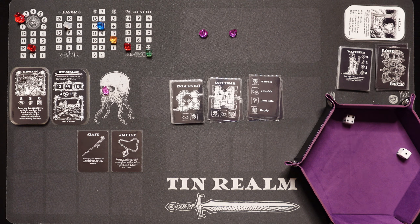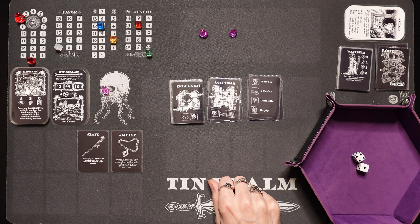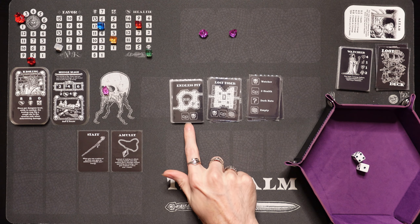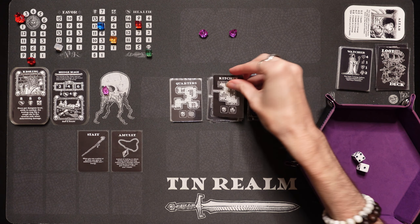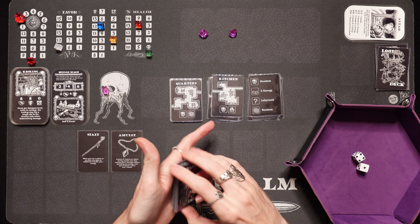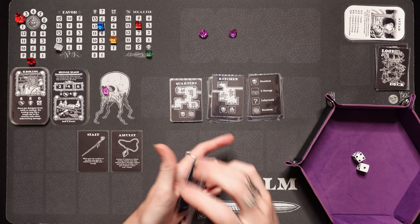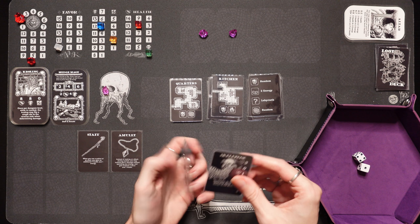There's also a trap — a 2 health trap — we go down to 8. There's a chest — we crack it open, but there's nothing but cobwebs and dust, it's completely empty. We got an endless pit — I'm going to skip the pit, and we're going to head into the kitchen where there's a random enemy. Hopefully there's some rats — dark rats scurrying around in the kitchen trying to scavenge for some food.